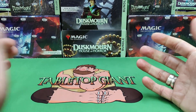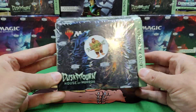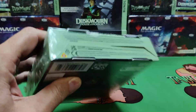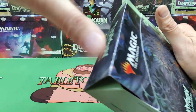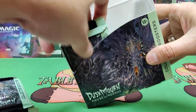Hey everyone, welcome to Tabletop Giant. Thanks for joining us. Today we're going to open up a pack of Duskmourne House of Horror Collector Booster Box. Inside this box we can find some pretty spicy stuff. We already had our pre-release and everything went well, so we've identified the good cards to get out of the set.